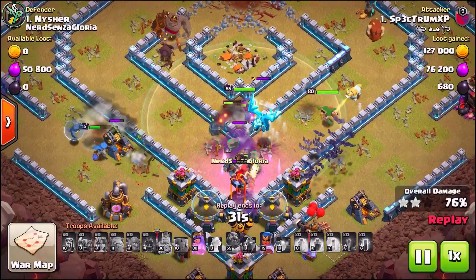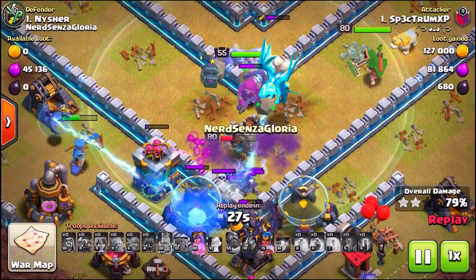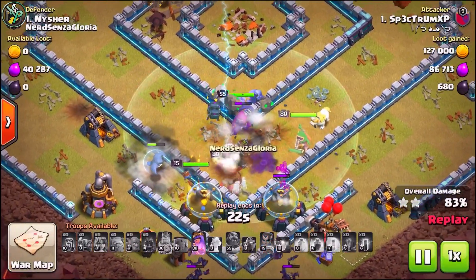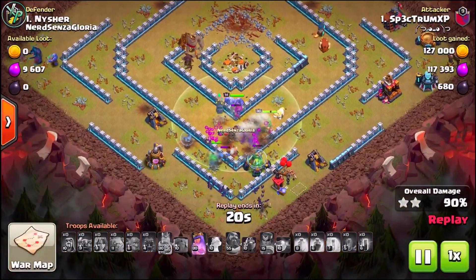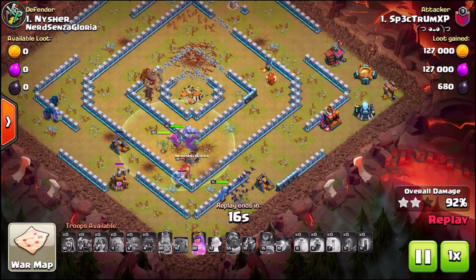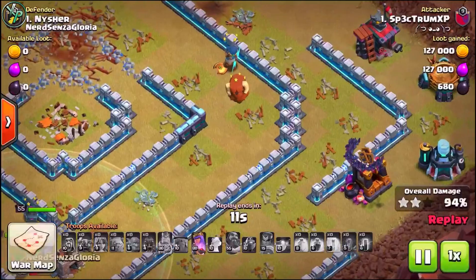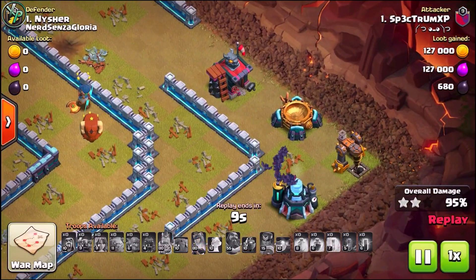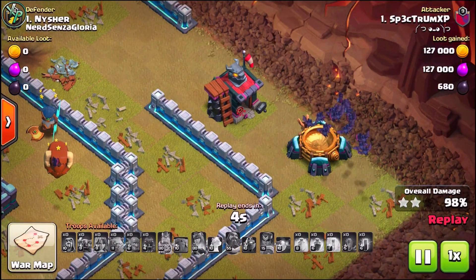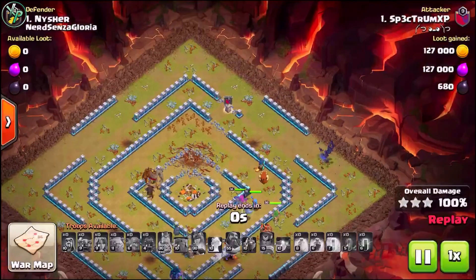My queen comes in and starts taking down the electro dragon, and then it was just over. There were no defenses left, and my bat spells just come in and start cleaning up the base. They do a really, really good job of that — look how fast they start destroying stuff. You can't beat that. With that, I ended up with a little straggler joining at the last second, and I got a three star.